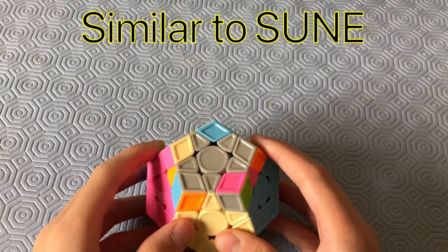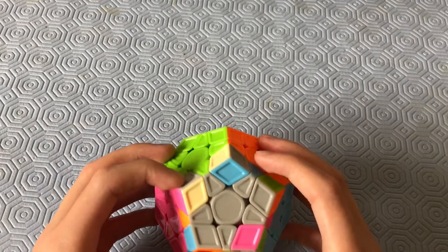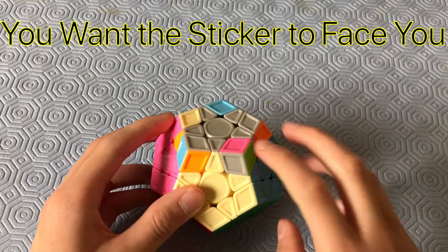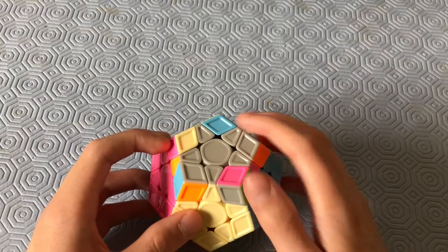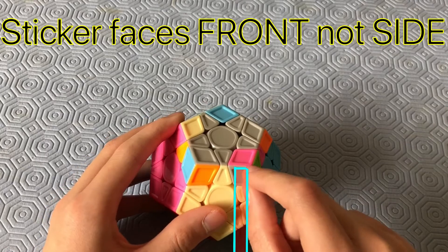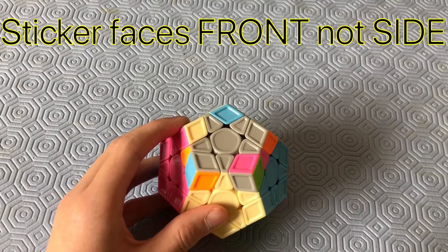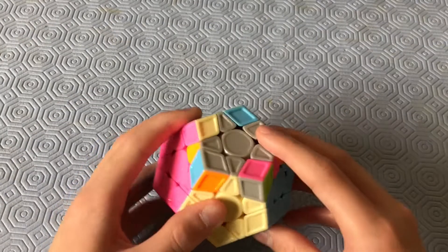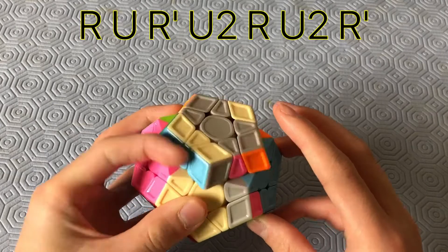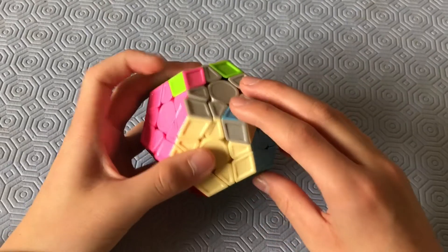This case is very similar to the sune case and the previous case. It looks the same, but you want the sticker facing you when you execute the algorithm. Put the two unsolved corners in the back, making sure the sticker is facing the front and not to the side like the last case. The algorithm is: R, U, R', U2, R', U2, R'.